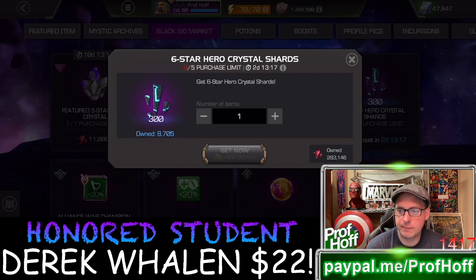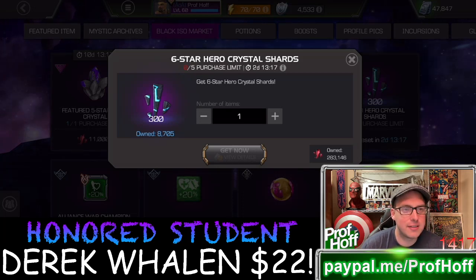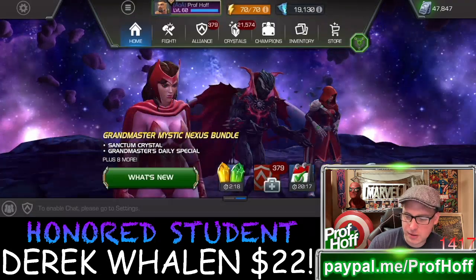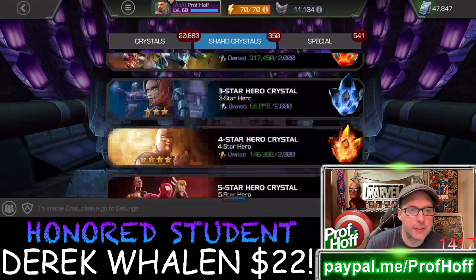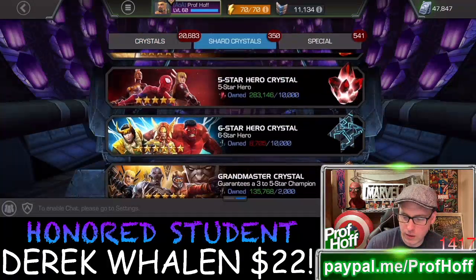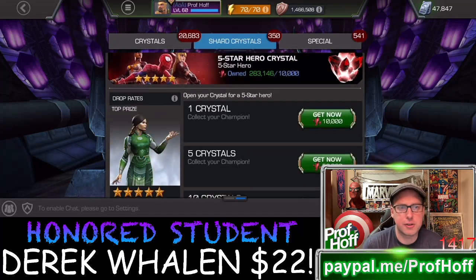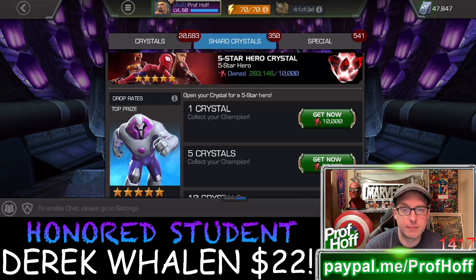Shout out and welcome to Justin Garza. We have 8,705 six-star shards — we need about 1,300 more to open a six-star. And in the spirit of using five-stars now for six-star shards, we have 283,000 five-star shards. That's how long it's been. That's a lot.